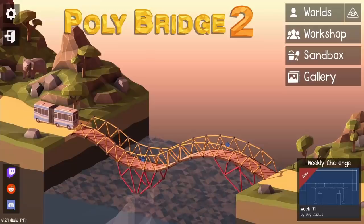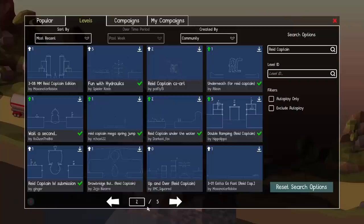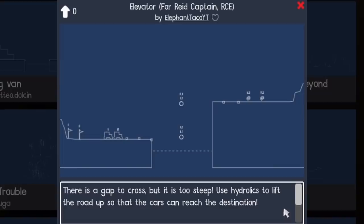Hey guys, today I'm back in Polybridge and I want to try out a couple viewer-submitted levels. You guys were not easy on me at all, and the second one might just be the single hardest level I've ever played in this game. To start it out, I found this level by Elephant Taco that seemed like a good warm-up. It's also for Real Civil Engineer, so it'd be neat to see him try it as well. Let's go right into it.